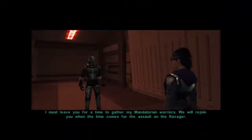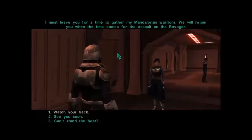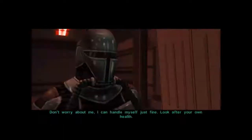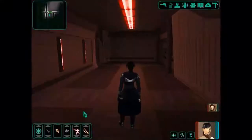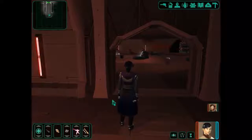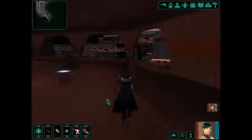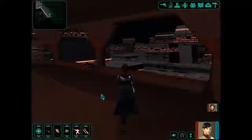What is Mandalore doing here? I must leave you for a time, to gather my Mandalorian warriors. We will rejoin you when the time comes for the assault on the Ravager. Watch your back. Don't worry about me — I can handle myself just fine. Look after your own health. And he's gone. Alright. Let's have a quick look around here. This is a new area.